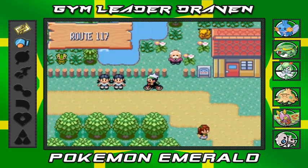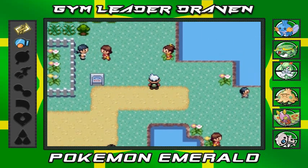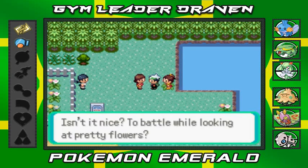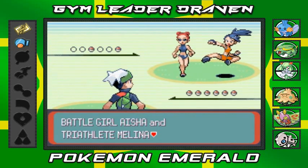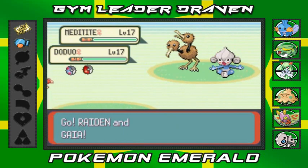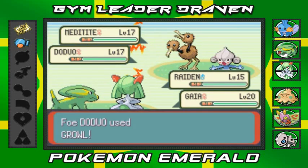Back on the bike — defeated every single one of you guys! Now we got a double battle — a Bug Catcher and someone else. Battle Girl Aisha and Triathlete Molina want a battle. Coming out with a Meditite and Doduo — did I pick the right Pokémon? I think I did.